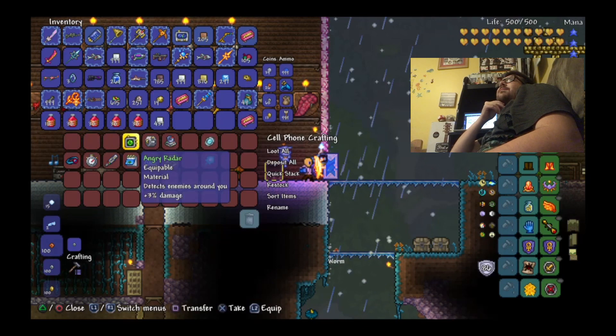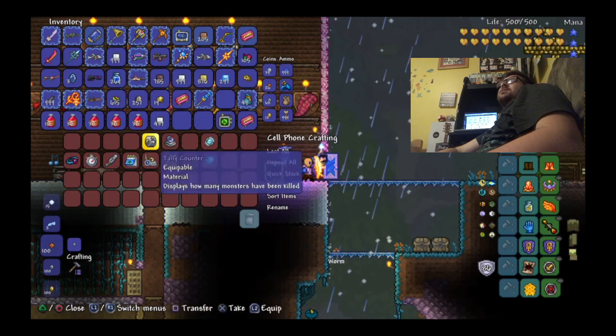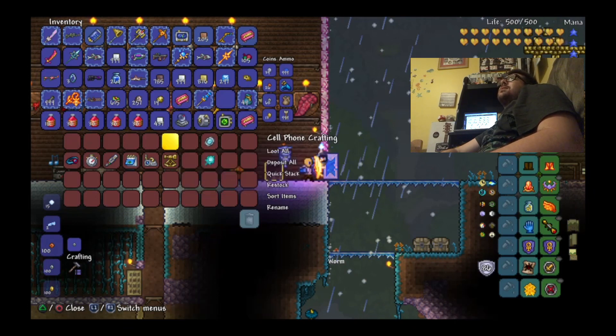Next we have the pieces to make the REK-3000. You need a radar, a tally counter, and the lifeform analyzer. The radar has a chance of appearing in surface chests randomly as loot. The tally counter can be obtained whenever you kill dungeon enemies by chance. And the lifeform analyzer can simply be bought from the traveling merchant for five gold coins.